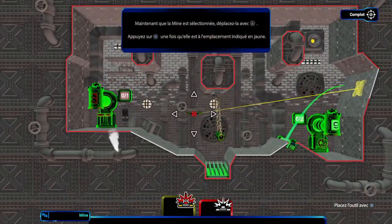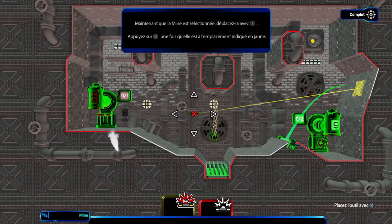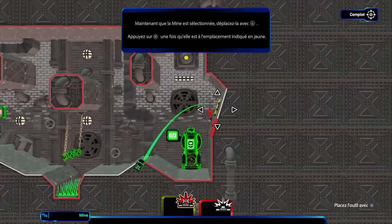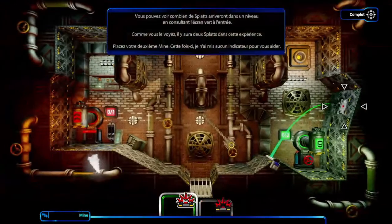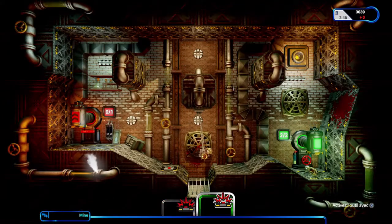Ce qui est intéressant c'est le gameplay. Il n'y a pas énormément de niveaux, c'est un peu dommage puisque la durée de vie est du coup assez réduite. Mais au-delà de ça, pour réussir à les finir avec les trois étoiles, il va falloir se montrer sacrément inventif. Il va falloir essayer de créer des combinaisons pour tuer les cobayes de la manière la plus originale et la plus efficace possible.